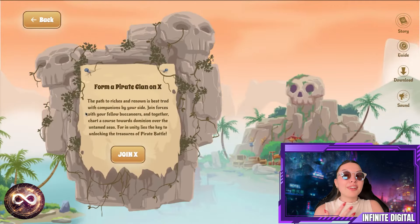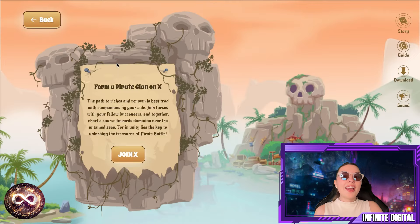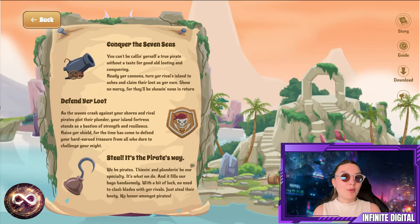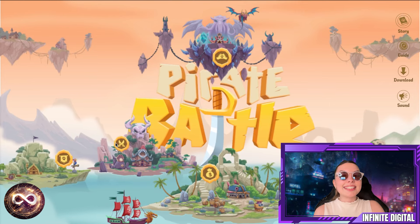The website also moves when you move your mouse, which is very interesting. Over here you have a little introduction to their X profile, where you can form a pirate clan. I'll show that in more detail later. Down below there are a few key points: conquering the seven seas, defending your loot, and stealing — it's the pirate's way. I want to show you everything on their homepage that's listed down below.